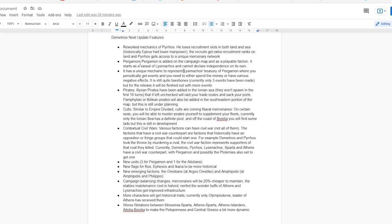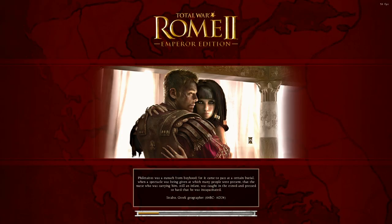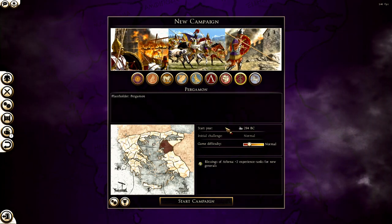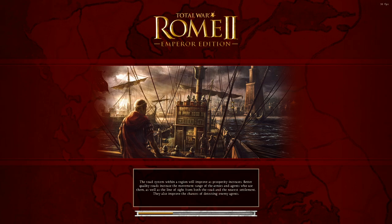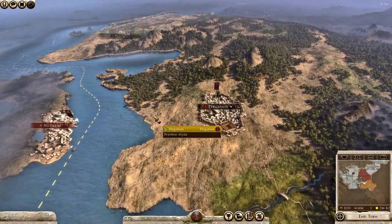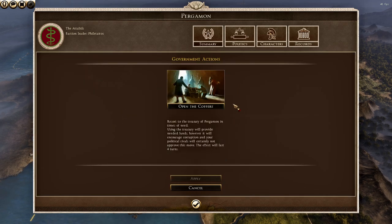Moving on, Pergamon has been added as a faction, which is really cool. Going back into the main menu and looking at the available factions, you can see Pergamon with a very unique starting position. As Pergamon you start as a vassal of Lysimachus and can't declare independence for a few turns. Every faction in this mod gets a unique political action — Pergamon's accesses Lysimachus's coffers, so you can get more funds for recruitment if your income is in the negative.